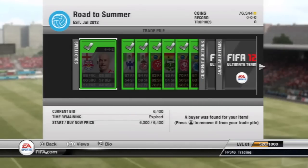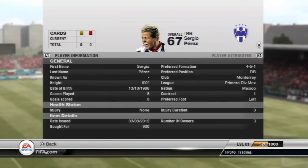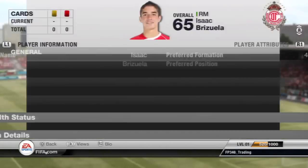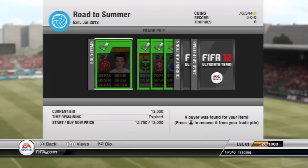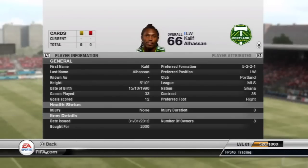Then we have this Rodgers, sold him for 6,400. Then Perez — we doubled our money on him. Then we have this Right Mid which was not a really good deal, but we sold him for 400 and got our money back. Then we have Dogoberto, sold him for 13,000 coins while we picked him up for 10,750. And then we have Alhassan, sold him for 2k while we picked him up for 650 coins — we made quite a nice profit on him.